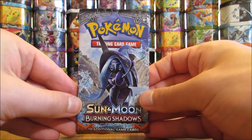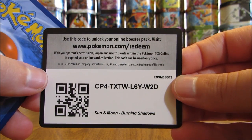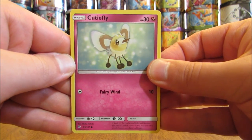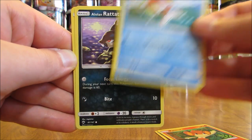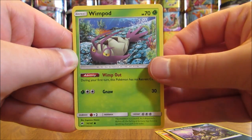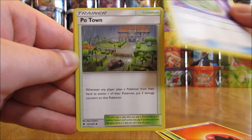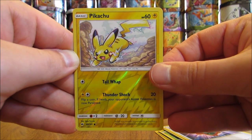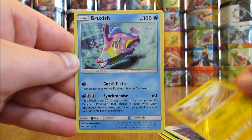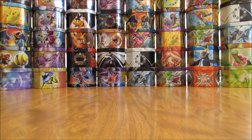That's also the second Rare Meowstic I've pulled in Reverse Holo form. Hopefully the pulls are starting to heat up. Pack: Cutiefly, Pansear, Magikarp, Alolan Rattata, Wimpod, Fire Type Energy, Weakness Policy, Poipole, Rotom Dex, Reverse Holo of Pikachu (Common), and the Rare is a Bruxish. Not bad in the TCG, though personally I'm not a huge fan of Bruxish.